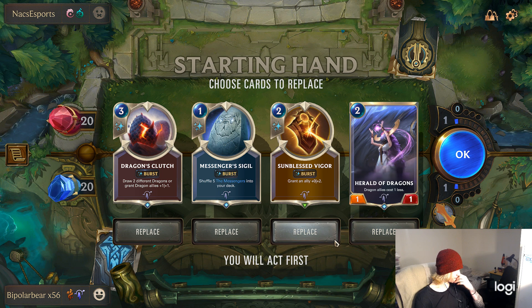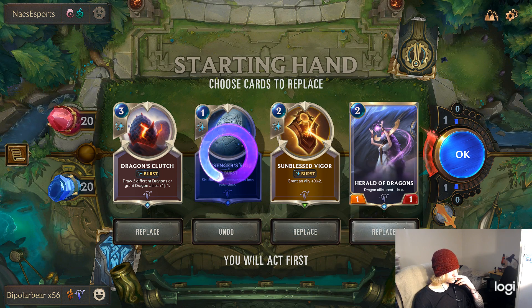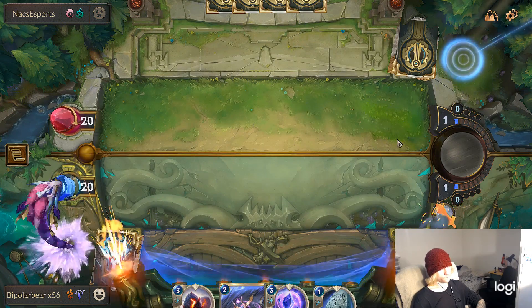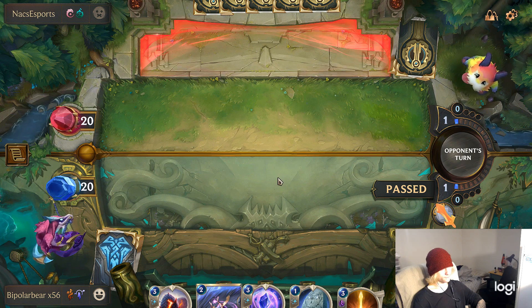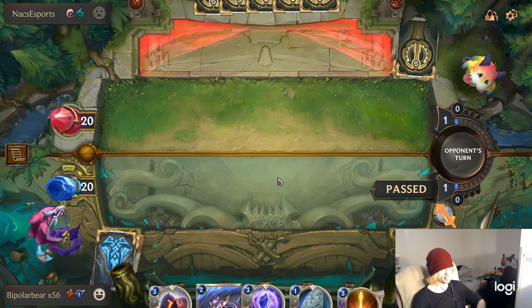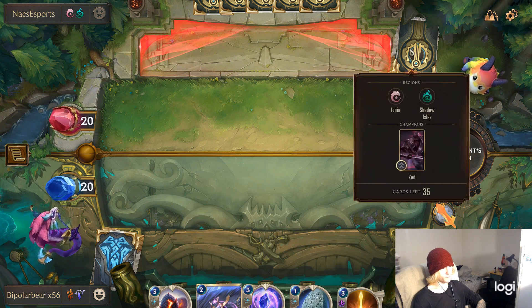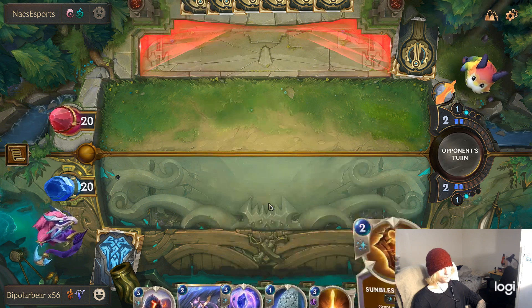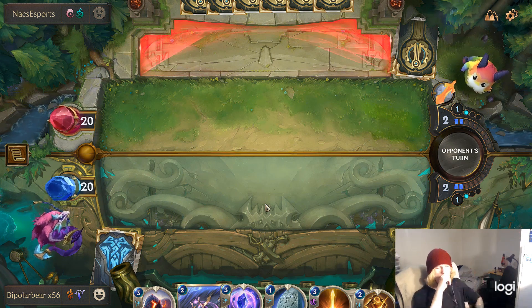So here I figure I'd get rid of the Sizzle and Dragon's Clutch in the mulligan. I get pretty much everything back except for Bastion. The idea is obvious — get TF on the board as soon as possible with the ability to save him, so I really shouldn't have mulliganed away the Bastion. He passes priority to me and I just take it instantly switching to my side. I could drop down the Herald but I think I just take the priority here.